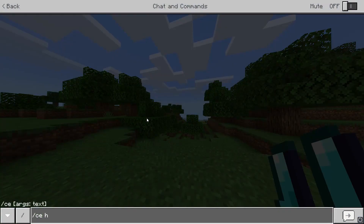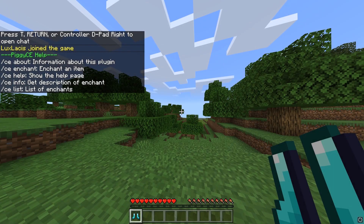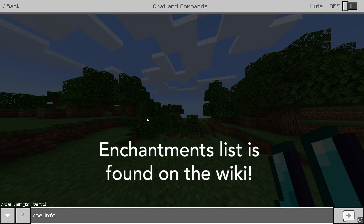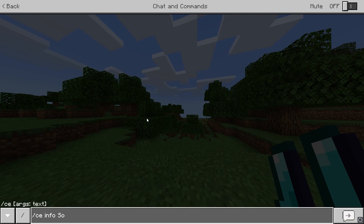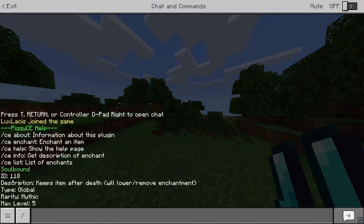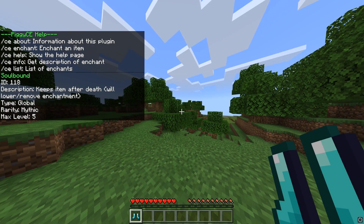Now in game you can type slash ce help and that'll display the commands you can use. A good one is slash ce info which will actually show you the information about a certain enchantment. For example, let's do slash ce info soulbound, which is one of the enchantments, and as you can see it shows me some information about the enchantment like the rarity of it.